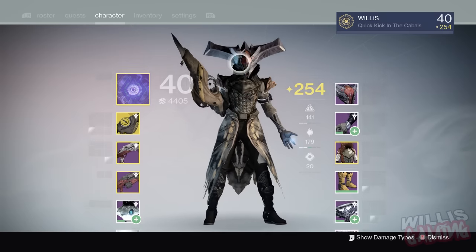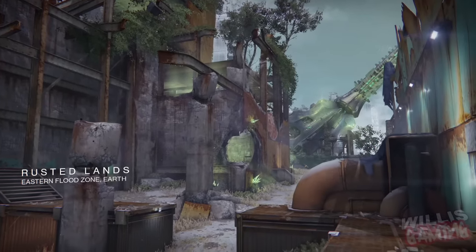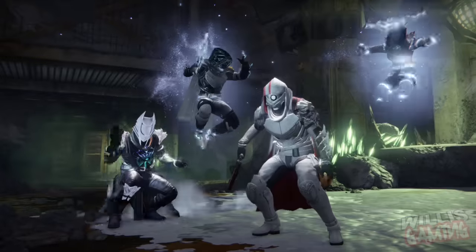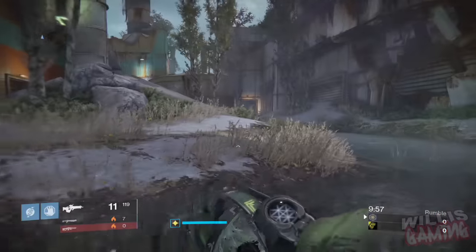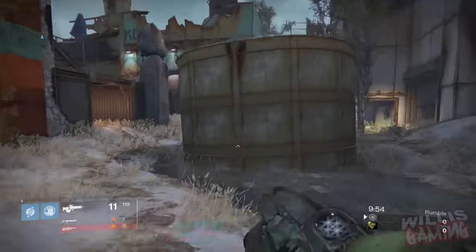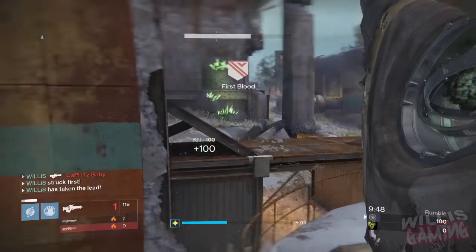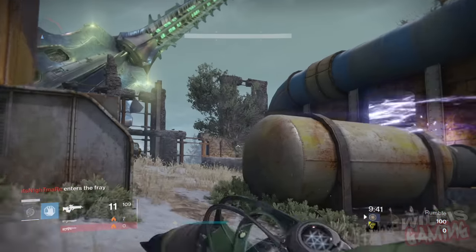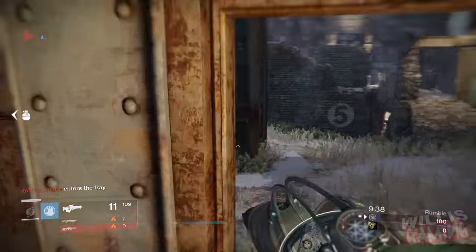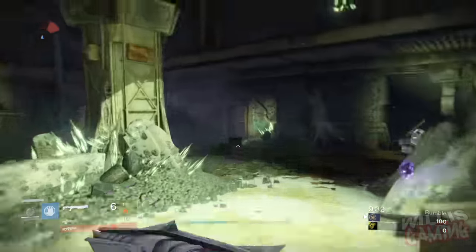The first map is Rusted Lands on Earth. I haven't really tried out the Touch of Malice much in PvP, but we're about to find out how good it is. This weapon is acquired from the King's Fall raid. Let's see if we can pick up anybody here at the start — there we go, quick easy kill. There's a guy over here, action bolt should be able to tag him — he got away, let's chase him down. Probably a bad idea.